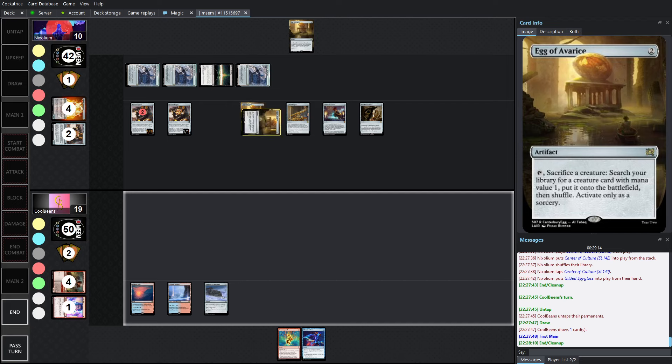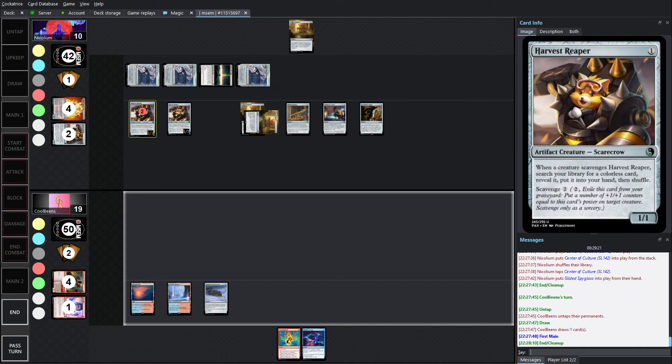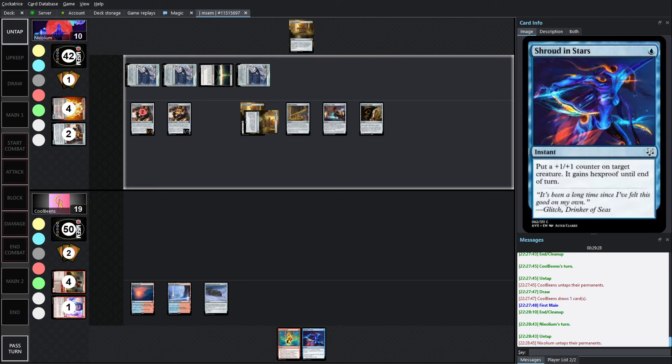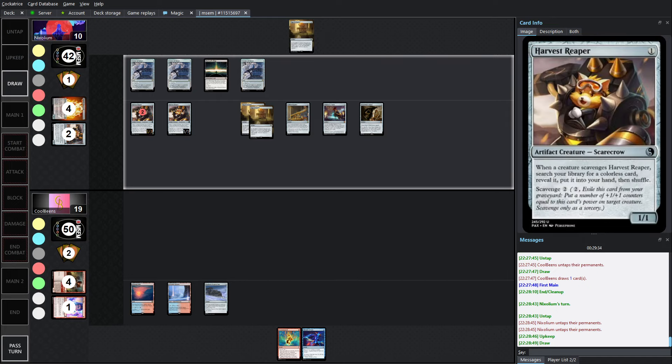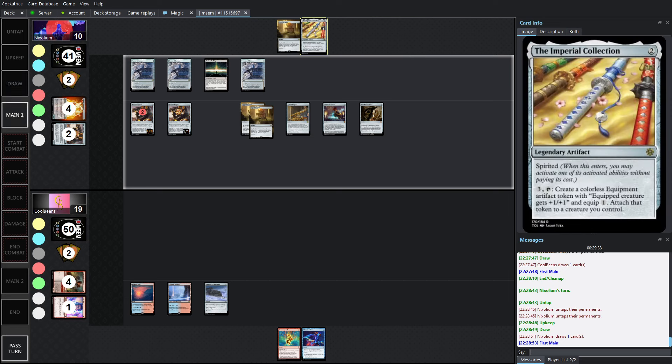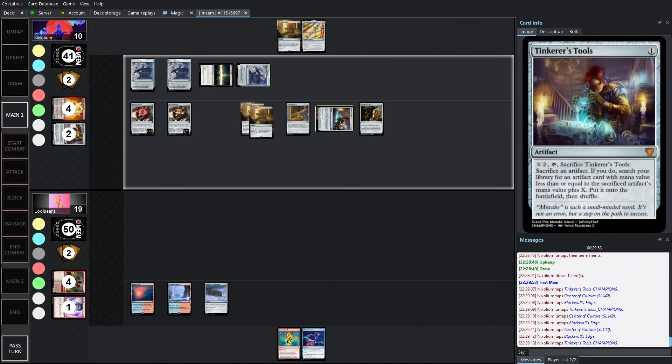Looks like our opponent went and fetched the third Center of Culture and ran out Gilded Spyglass. Cool Beans drew a card — an instant that puts a counter on target creature and gives it Hexproof until end of turn, but there's nothing to point that at right now and no way of getting these out of the yard. Unfortunately passing, giving Nyx another whole turn. Now with that said, Nyx has a lot of mana — 7. We have one scavenge left, Egg can find Stonework if you need it, and then you can scavenge to fetch at least one card needed. All you need now is Dimensional Reshaper — and we drew Imperial Collection. This is going to be the win.